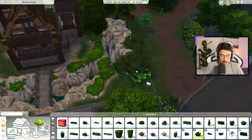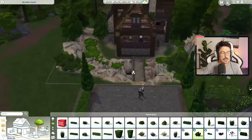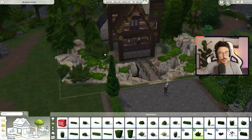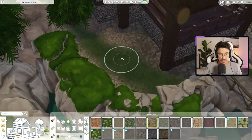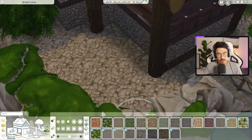100% utterly here for it. Any more bushes? No, we're going to keep that. I'm going to patio in all of that actually. So I'm going to do a bit of terrain painting now — terrain painting all the way around there. Oh, maybe that one's better actually.